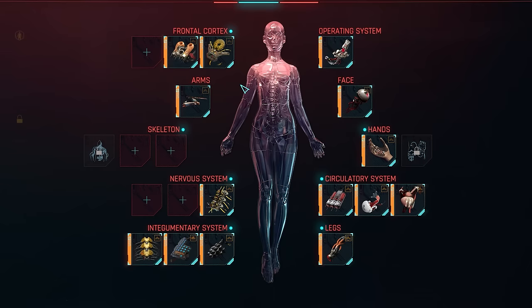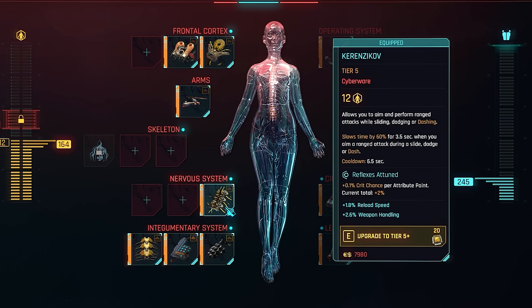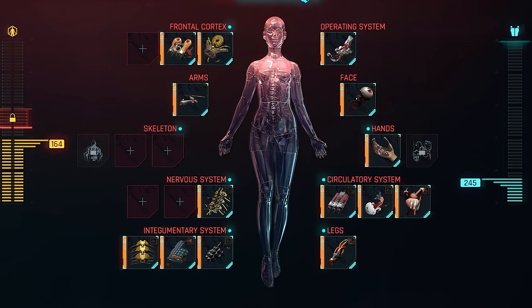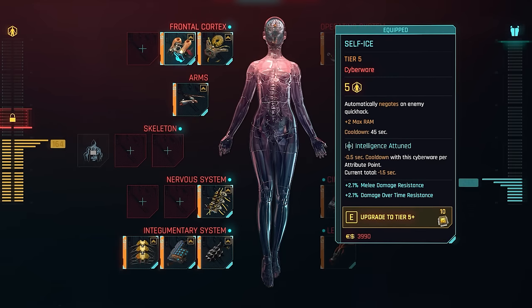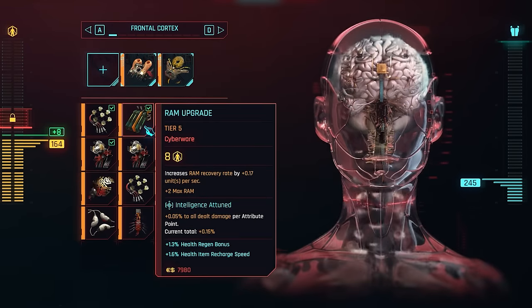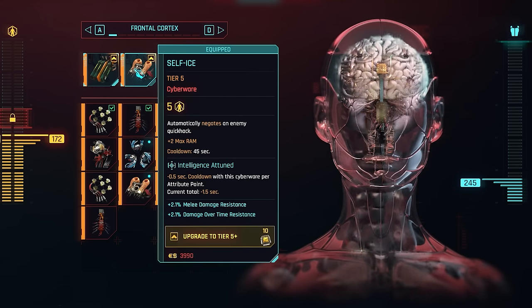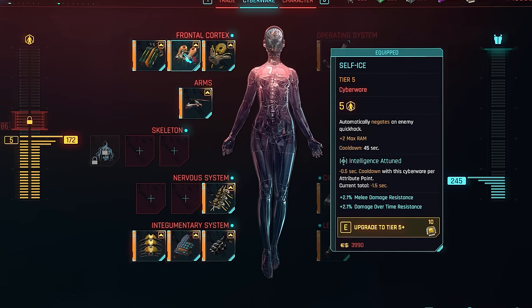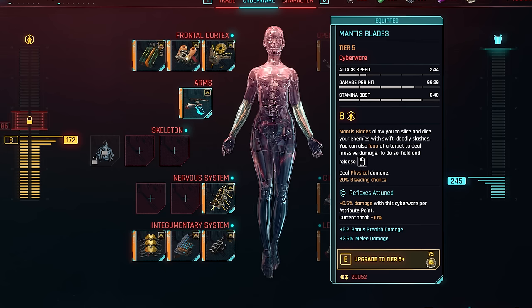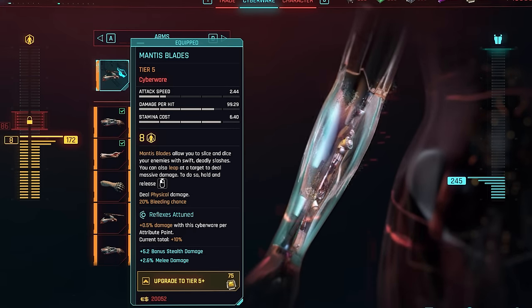Three massive changes have been done to cyber implants. First, attribute requirements are now completely gone and replaced with attunements — you can equip any cyberware on any build regardless of how many attribute points you've invested. For example, with only three points into intelligence, you're still able to equip Sandevistan and RAM upgrades previously only possible on netrunner builds. Attunement instead provides an extra bonus like extra damage, defense boosts, or cooldown reductions that increase the more points you have in the attuned attribute.